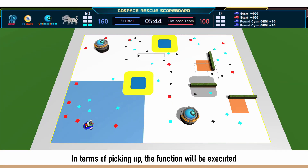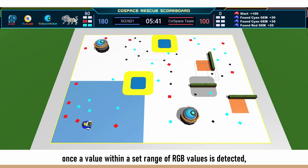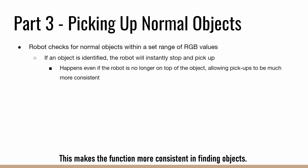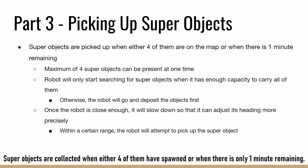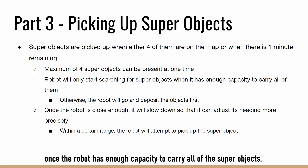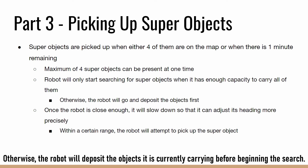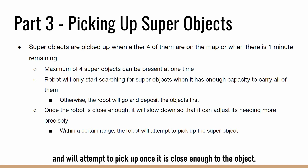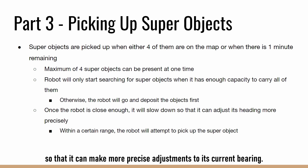In terms of picking up, the function will be executed once a value within a set range of RGB values is detected, which indicates that the robot is passing over either a red, cyan, or black object. This makes the function more consistent in finding objects. Support objects are collected when either four of them have spawned or when there is only one minute remaining. This part of the code is only executed once the robot has enough capacity to carry all of the super objects. Otherwise, the robot will deposit the objects it is currently carrying before beginning the search. The robot will head for the closest super object first and will attempt to pick up once it is close enough. It slows down when within a certain radius of the object so that it can make more precise adjustments to its current bearing.